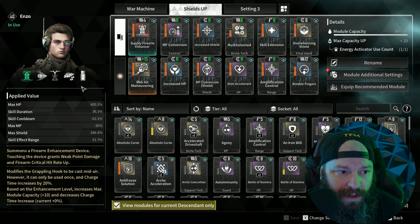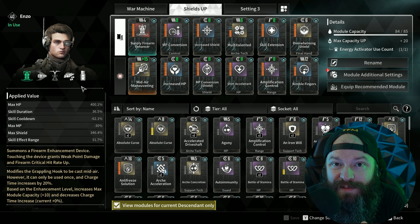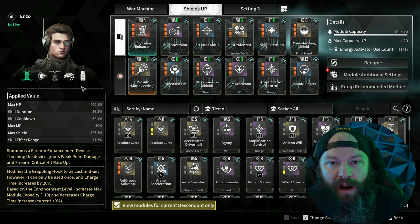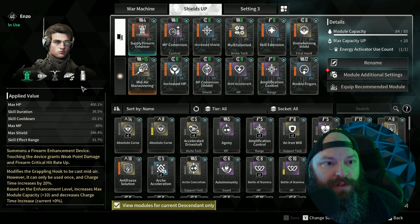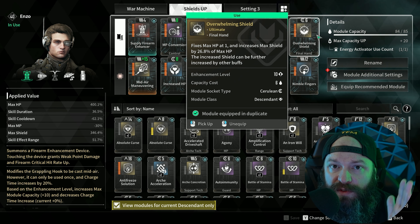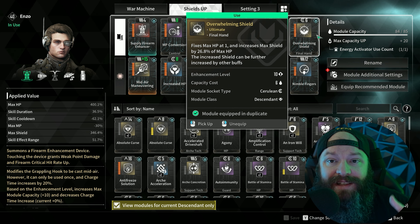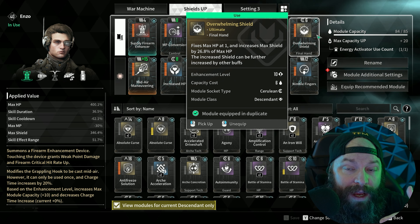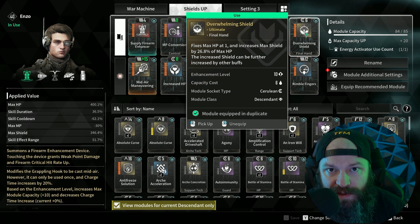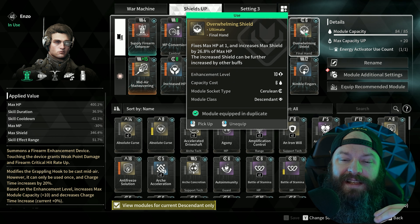Now let's run through all of the mods. I'm going to split them into two groups: mods that increase survivability, and mods that create what I call a perfect loop, allowing all abilities to be available off cooldown. First: Overwhelming Shield. It fixes you to one HP but gives you a decent amount of shield, and any additional max HP you stack will actually increase your shield by an equivalent amount. So any max HP from external components or mods gives you more shield — that's how we get as high as 27k.